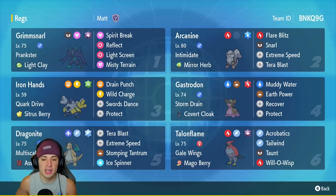Fifth Pokemon is going to be Dragonite, and Dragonite is going to be super strong on today's team. It's got Multiscale, Assault Vest for bulk against special attackers, and it's rocking Tera Blast which will be Flying type, Extreme Speed for first-turn priority, Stomping Tantrum, and Ice Spinner.